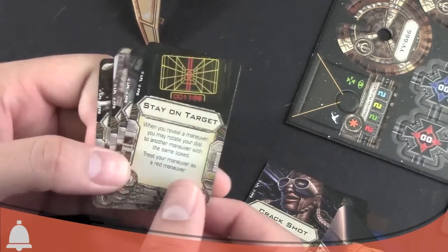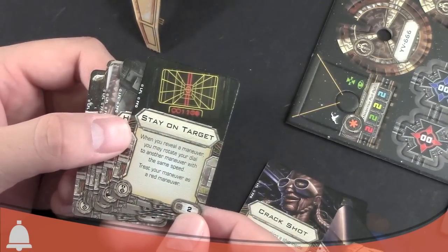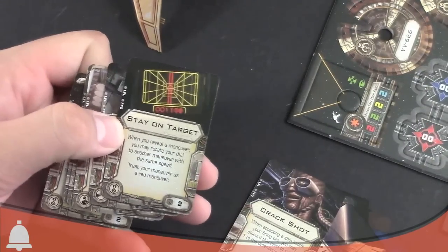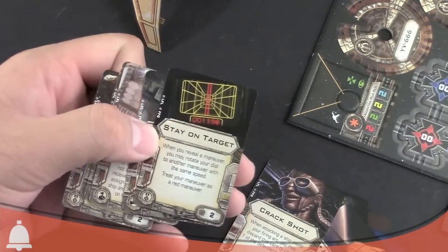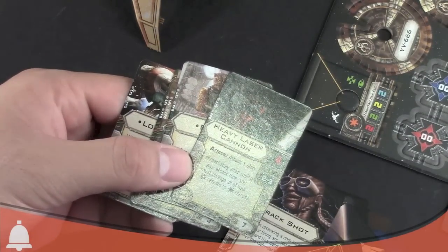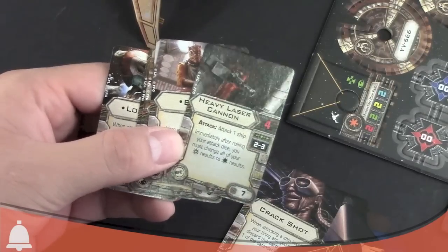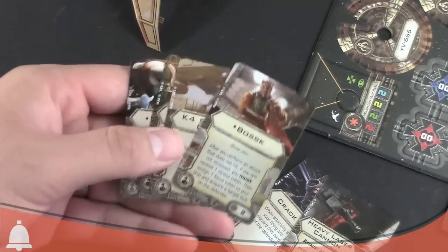Stay on Target — another elite pilot talent. When you reveal a maneuver, you may rotate your dial to another maneuver of the same speed; treat your maneuver as a red maneuver. So you can go from a bank to a turn to whatever — it helps you course-correct, stay on target. I love those effects. Heavy Laser Cannon — that could be really good with Bossk's ability to change all your crit results to hit results. The Heavy Laser Cannon does say immediately after rolling, so I'll look for some clarification on that interaction later.